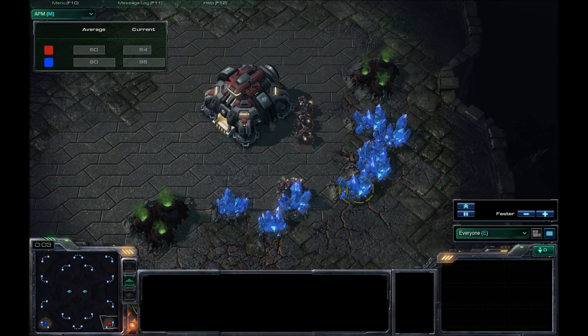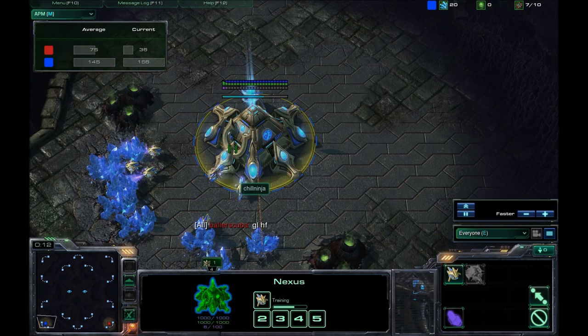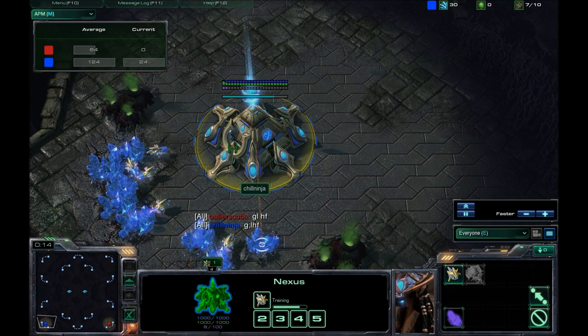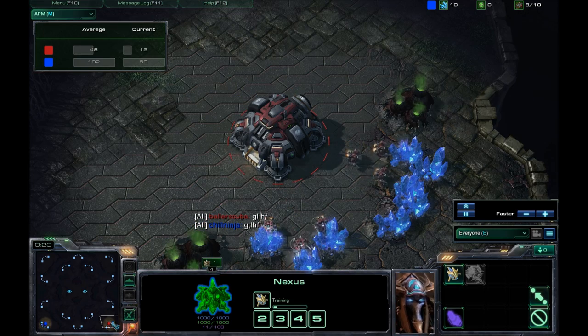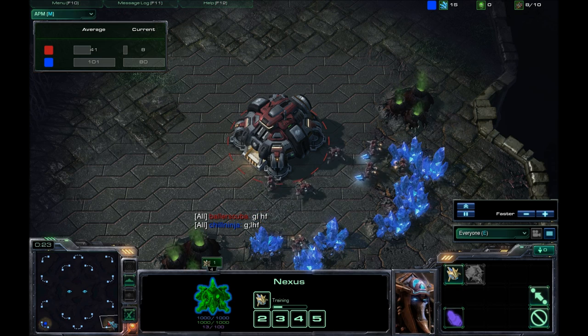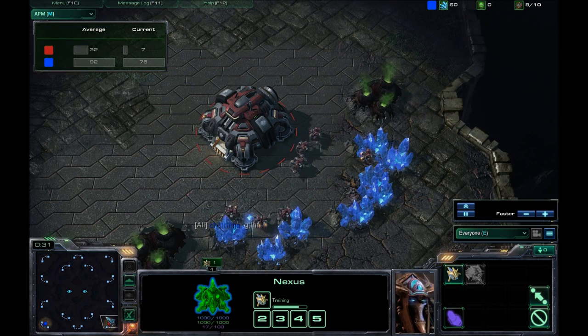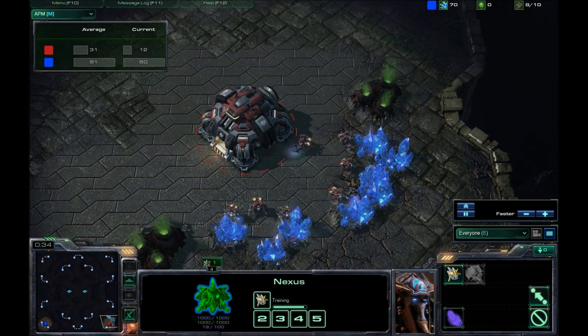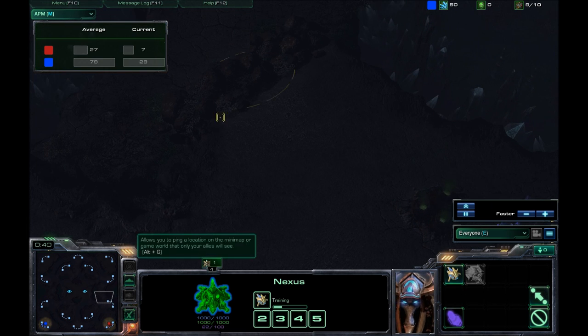Here we are in the game. I have spawned as the Red Terran in the southeast up against Chill Ninja, who is the Blue Protoss player in the southwest. The map is Typhon Peaks — I'm not exactly sure how to say it, but it is a new map. This was actually the first time I had played on it, so I'm not exactly sure how everything gets played.